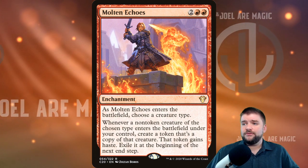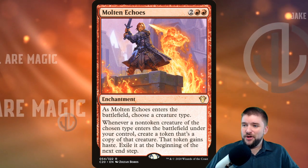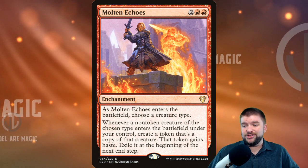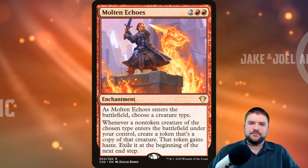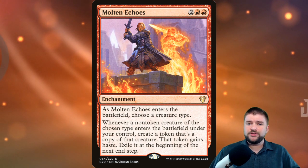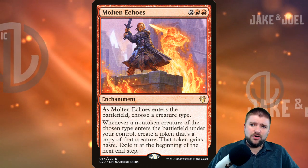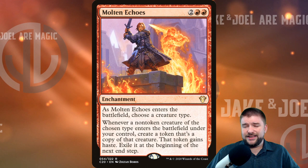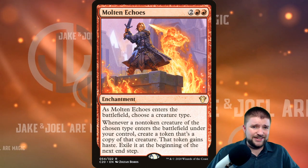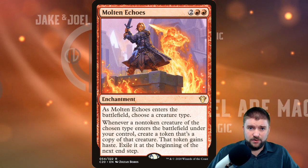Moving to red — Molten Echoes is an enchantment for two red and two other. As it enters the battlefield, choose a creature type. Whenever a non-token creature of the chosen type enters the battlefield under your control, create a token that's a copy of that creature; it gains haste, and you exile it at the beginning of the next end step. This works really well with a big splashy tribe that has strong ETBs or attack triggers — like Inferno Titan dealing damage on entry and then the token also dealing damage and swinging.